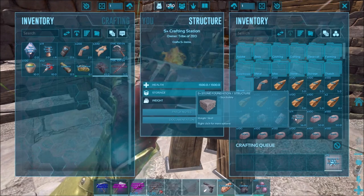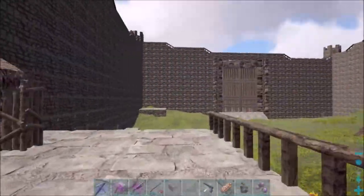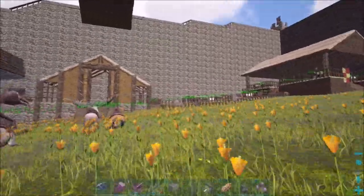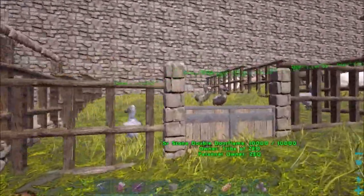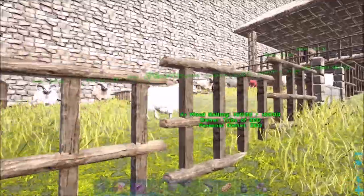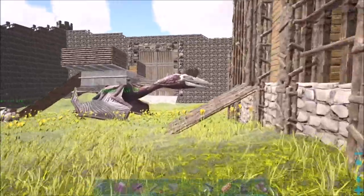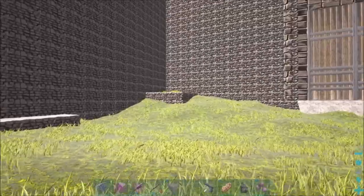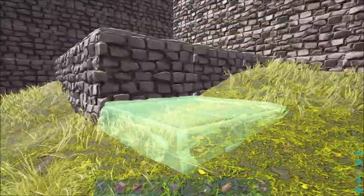I wish I could tame more animals, but I'm trying to keep it castle-related, so I'm keeping animals you'd find in a castle setting. I have horses, sheep, and dodos — I'm using them as chickens. Then there's the gryphon because it's a castle. There's not much else. There are pigs, but I don't even know where you find those pigs. I've never tamed one before.